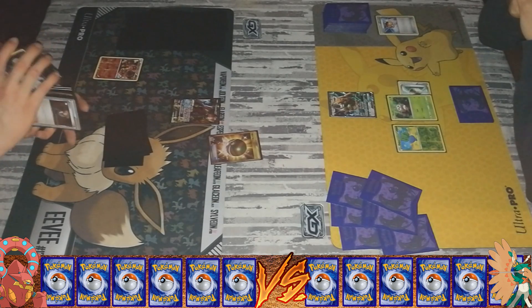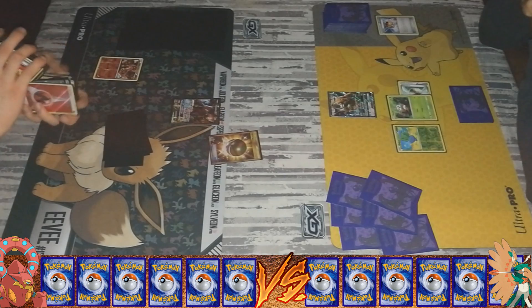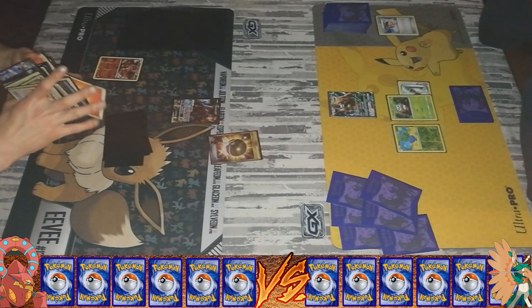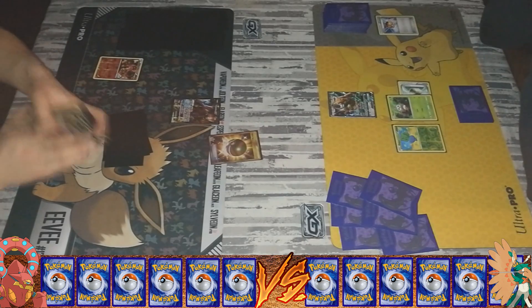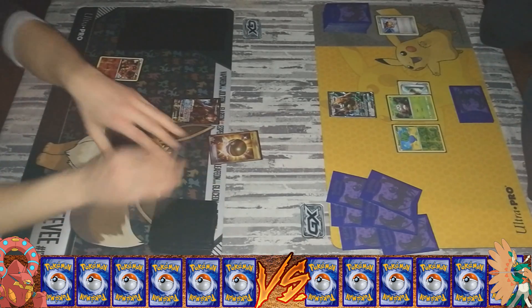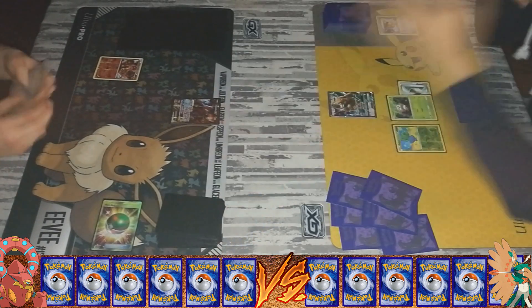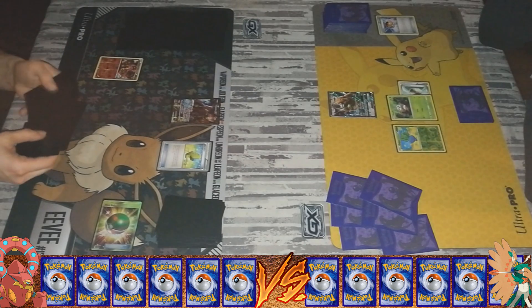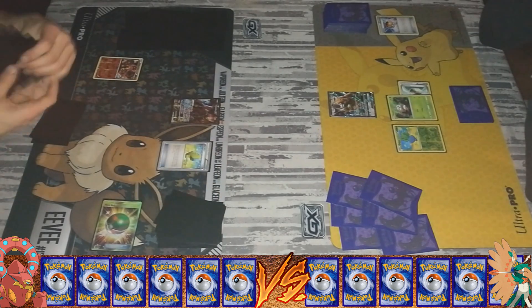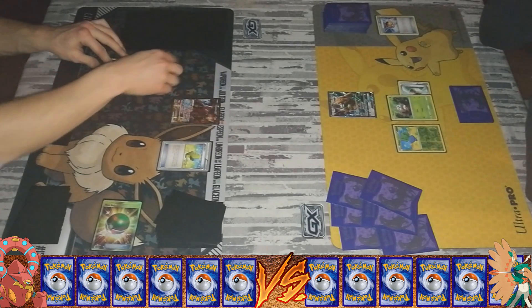Yeah, that could be it. Well, if I ran Hoopa, I'd have to run two, because if you start with one you're in trouble. But the Hoopa is really great to get all your Volcanion EXes on the field to actually deal a ton of damage on turn one really fast. But you're going for the slow buildup and then building up with Flareon, so that's good as well. I can still get the Volcanions out with Nest Ball and Ultra Ball, so it's not really a problem for me.